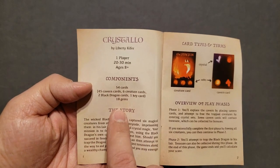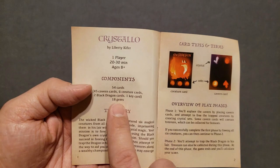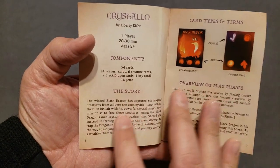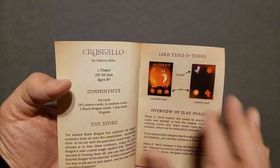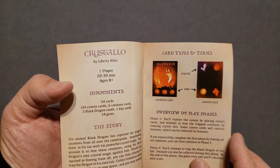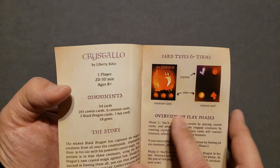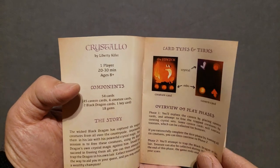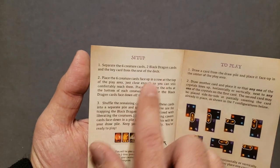Here are the components: 54 cards and 18 gems. It explains the story again. There are card types and terms — crystals, orbs, creature card versus cavern card. It explains an overview of play phases and then the setup.